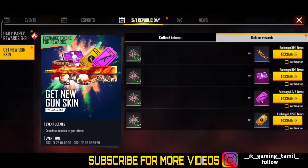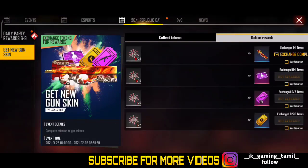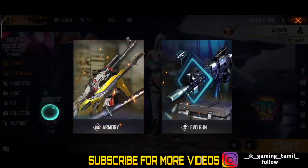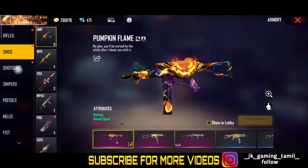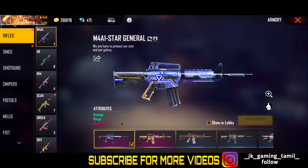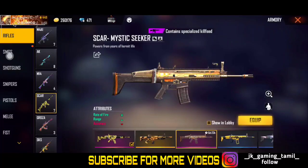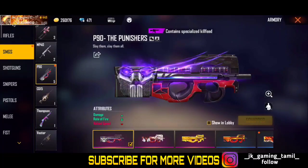P90 will be done. Congratulations Karmamo. You can see the vector — P90 is going to go. That is the class squad. You can remove it.